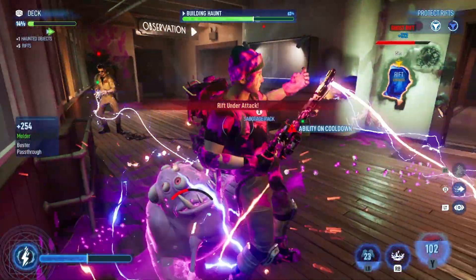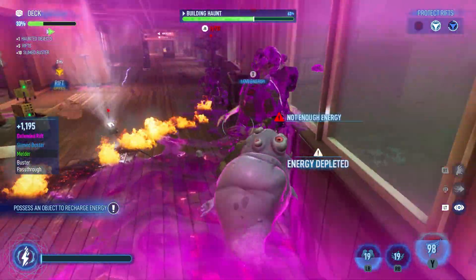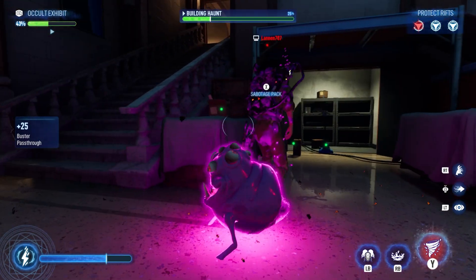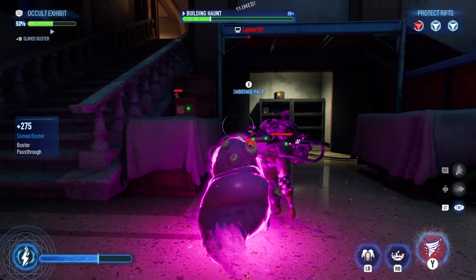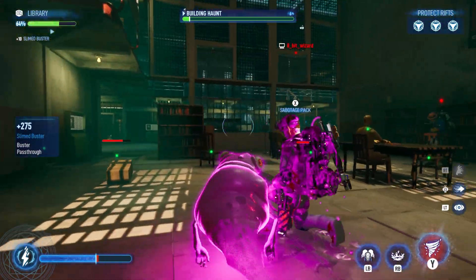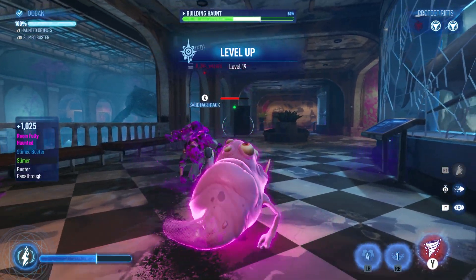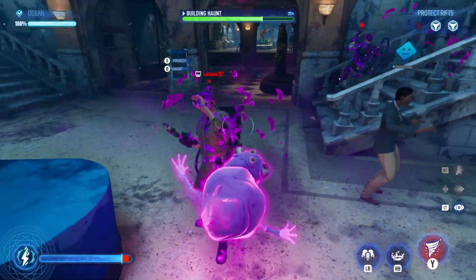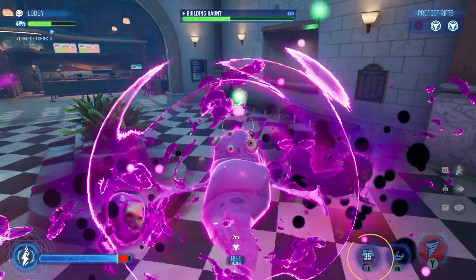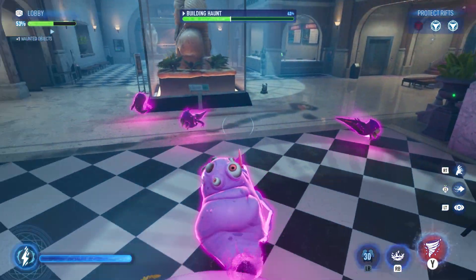You're not defenseless as a ghost — you have abilities to attack or scare, which is your primary method of sliming ghostbusters. If a ghostbuster takes enough slime damage, they'll be put in a down state, unable to do anything until a teammate revives them or they pick themselves back up. Not only can you attack busters with a standard scare move, you can also dash by holding L3 through them, which causes slime damage. You can also summon minions to attack nearby civilians and ghostbusters. Remember these tools when you go on the offensive.